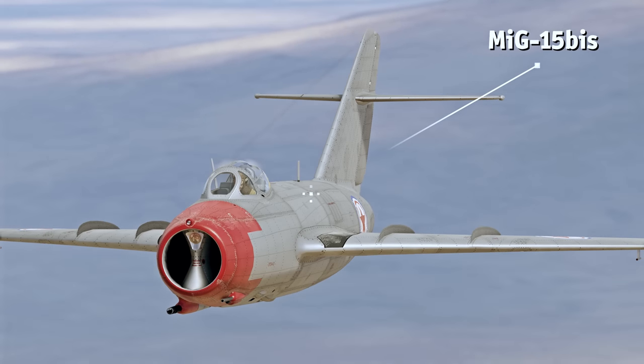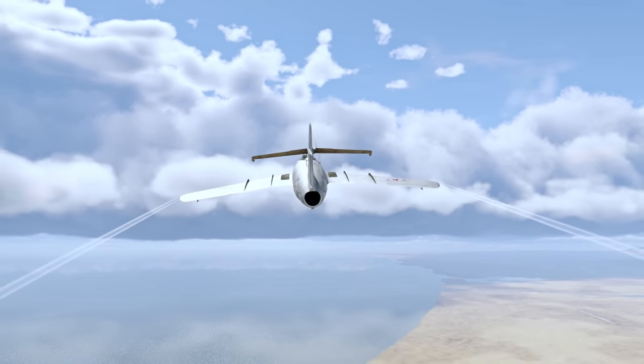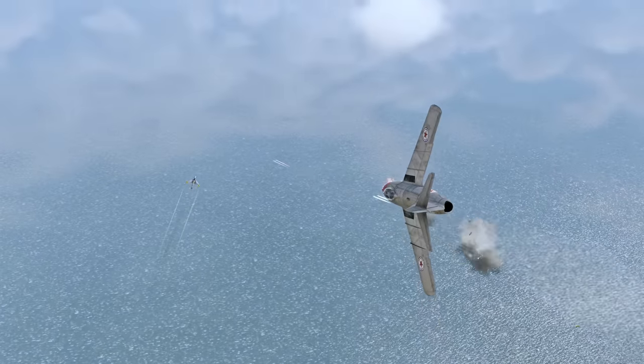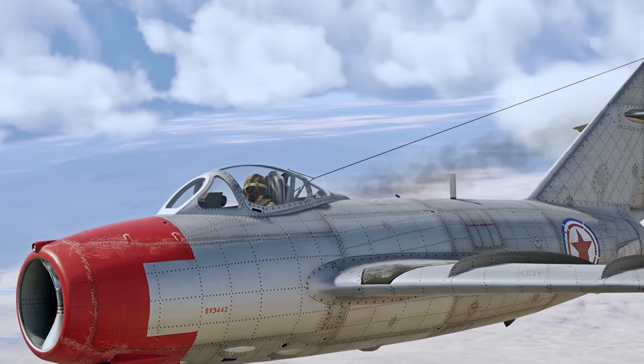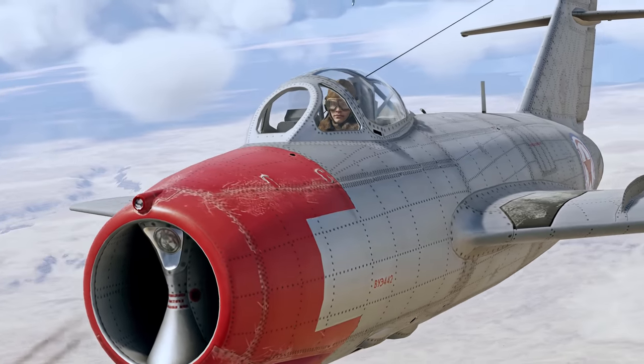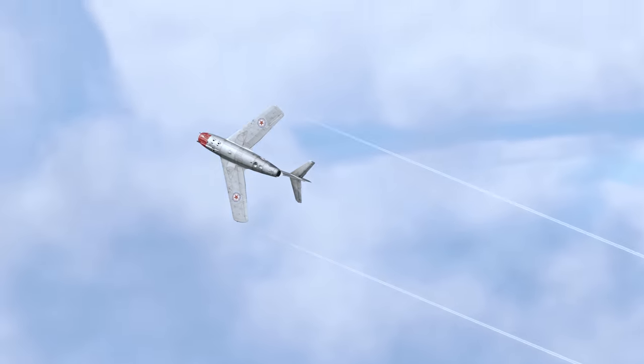The MiG-15 Bis is an improved variant of the regular MiG-15, which received a new engine. Thanks to a better thrust-to-weight ratio, it can easily best a Sabre in vertical engagements, and outrun most opponents if things go south. Apart from that, the Bis variant is pretty much the carbon copy of the original.